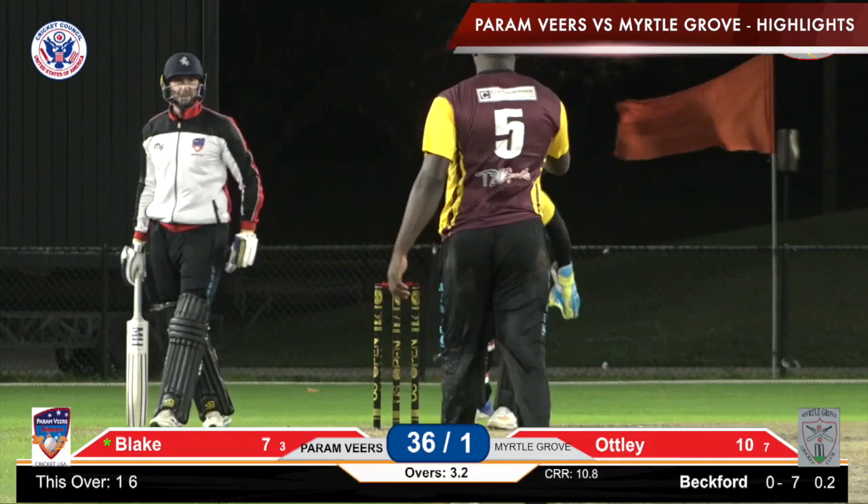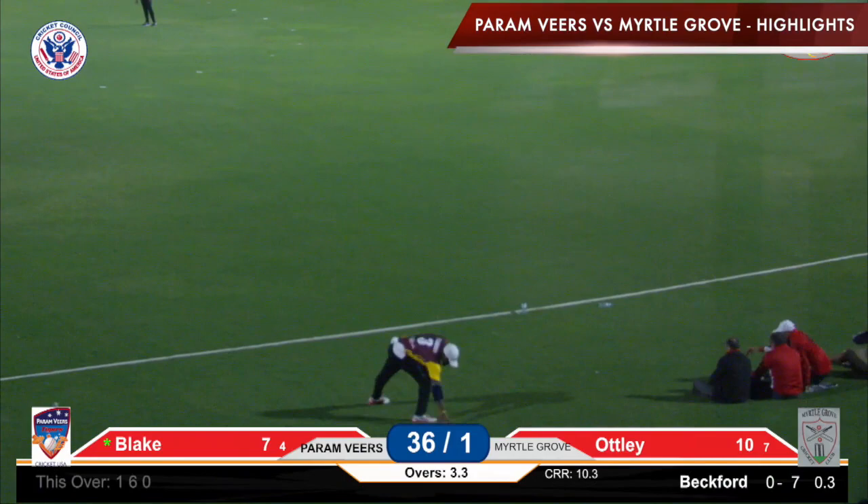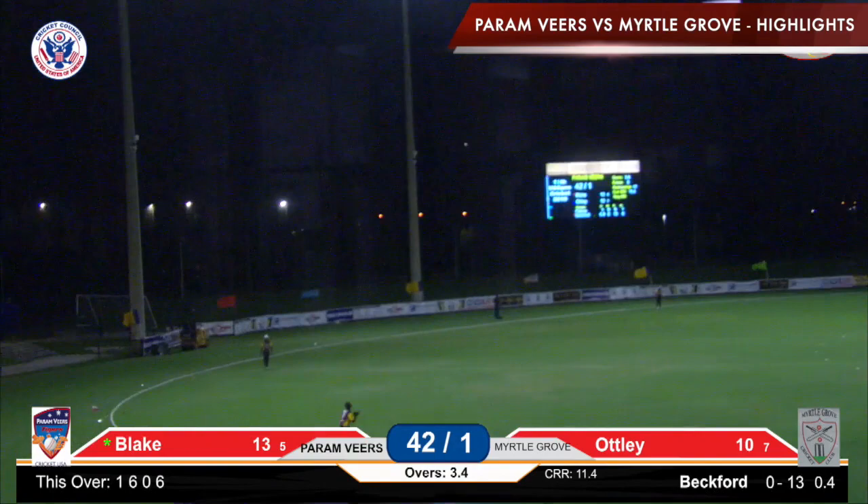Ball called LBW — it was tight, the ball touched the wicket but the bails haven't fallen down. The score is 36 for one. That ball was fully struck — the fielder looks up, it goes over the ropes, and another six here for the Paramvir Tigers!